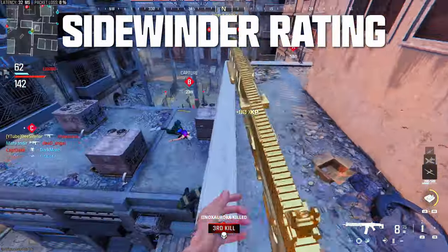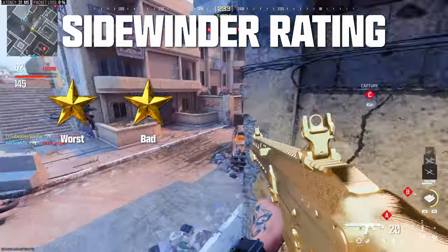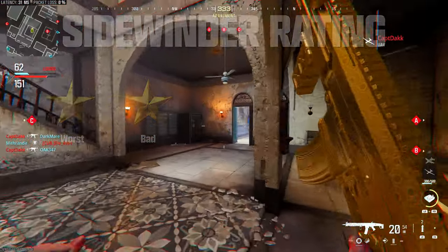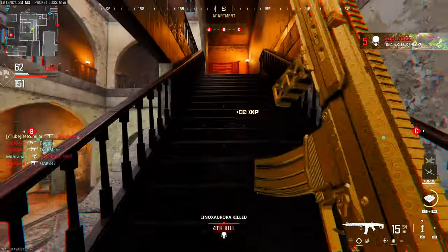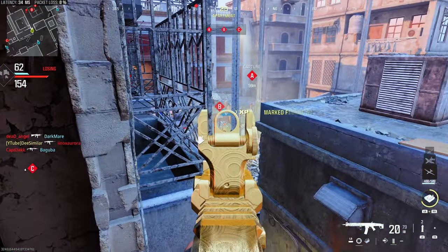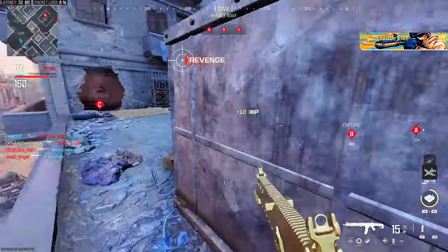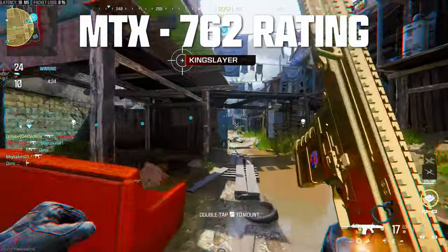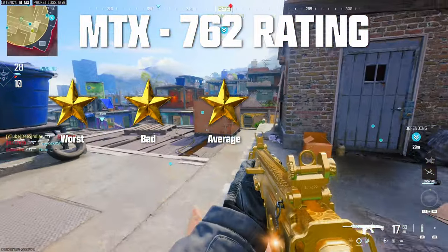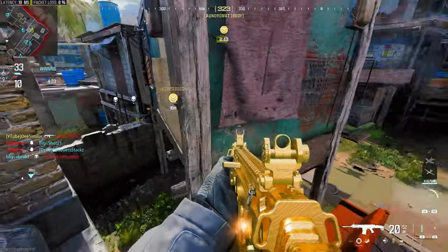Out of five stars, I give the Sidewinder two stars. It has a lot of drawbacks, but we can't ignore that two-shot headshot — that does give the Sidewinder some value. If it wasn't able to two-shot, it would be one of the few one-star weapons that Modern Warfare 3 offers. As for the MTZ-762, I think it's best classified as a three-star weapon. What holds it back from four stars is that first-shot recoil — it's always going to be there, and it prevents reliability at long range where this weapon excels.